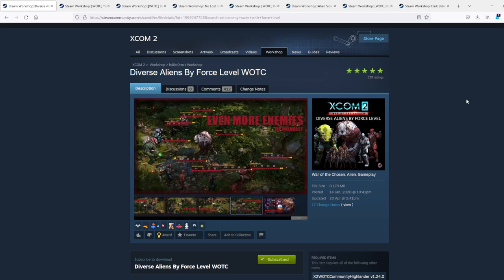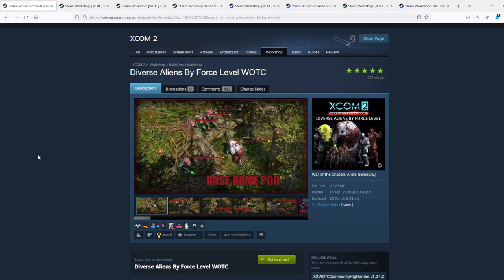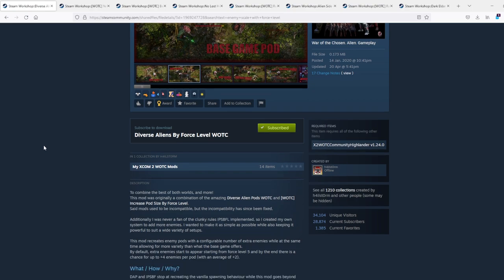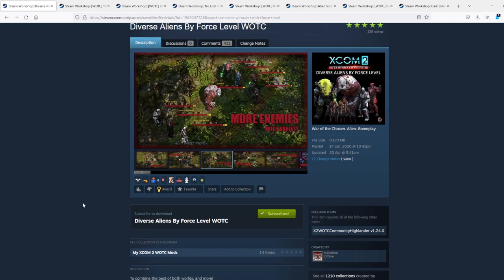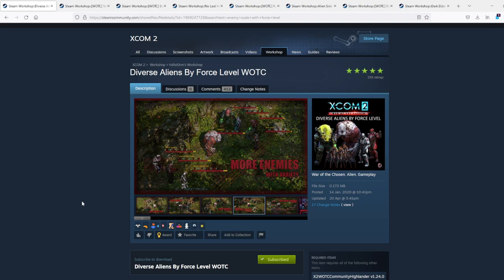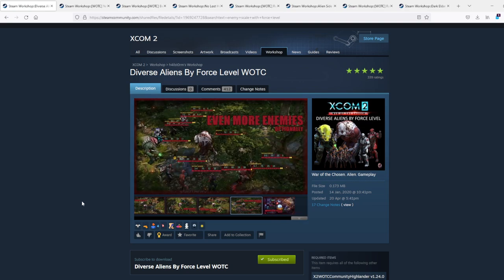What are we really up against in the Royal Rumble campaign? The first mod I've chosen is called Diverse Alien by Force Level, and it's really a combination of two mods. In a nutshell, it allows pods to be composed of all of the new aliens together and really mix and match. Secondly, and more importantly, it will increase the pod size to up to four enemies per pod in the later stages of the game - which is more than twice the amount of enemies already in the game. So on average, this mod will double the number of enemies and allow really nasty combinations.